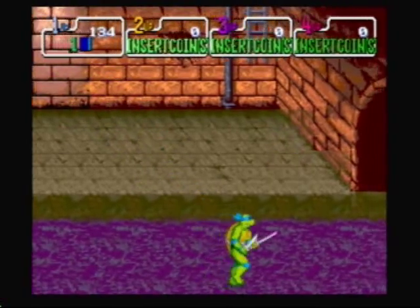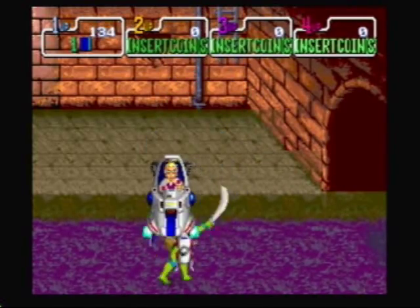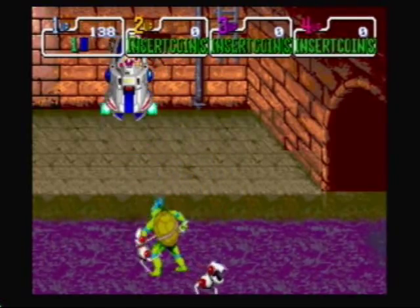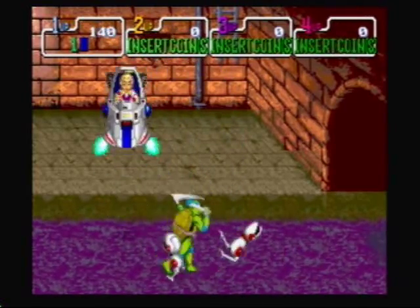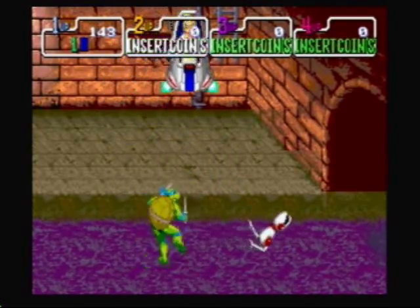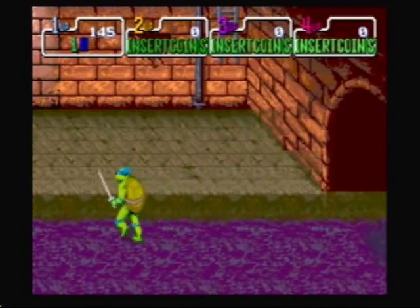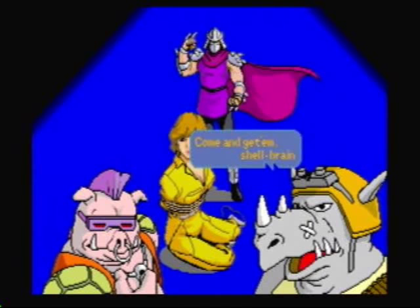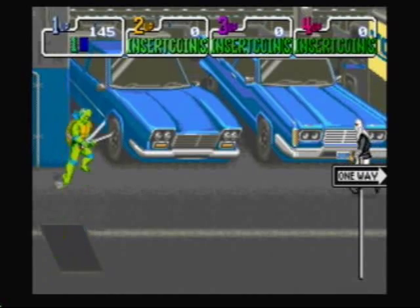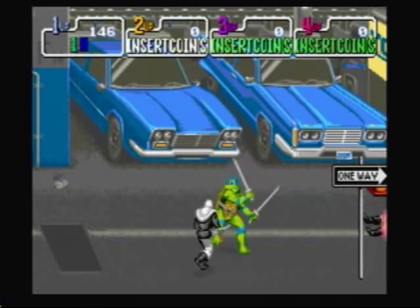Now we will face the third boss, Baxter Stockman, before he got turned into a fly. Baxter Stockman is really easy — the strategy I use is to stand at the bottom of the screen and just wait for him to swoop down and hit him a couple of times with your sword. Now we continue our adventure above ground, still whooping foot soldiers' asses.